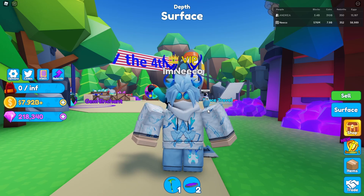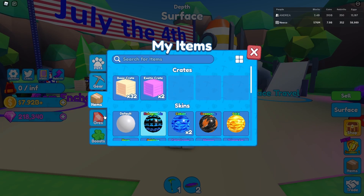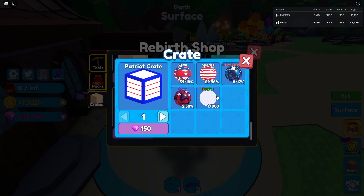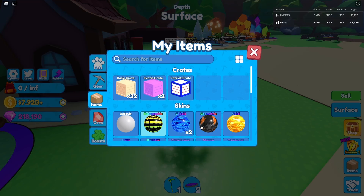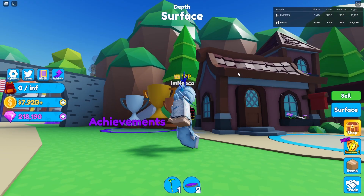We also got a brand new skin crate — the Patriot crate for 150 gems, which is super expensive. In this crate you can get the Patriot skin, which is currently the best skin you can get in the game. The best one before this was the holographic, which gives plus 250 strength, times 15 coins, and plus 40% backpack storage. But this one gives almost double what the holographic does. Make sure you guys try to get the Patriot because it's only here for two weeks — the entire event is going on for two weeks.